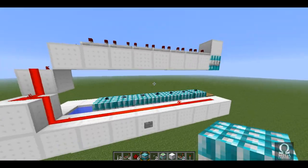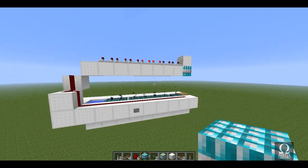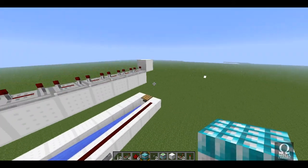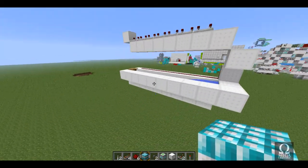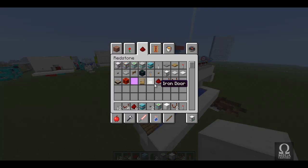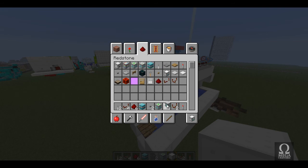Here we have a TNT cannon and it works perfectly fine. As you can see I loaded it up with TNT, shoot it off, and there we go — we've blown up our enemy. But every time you want to shoot you have to reload, and to be honest it's a hassle. So first we're going to modify this.